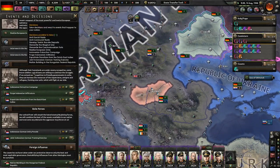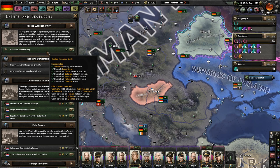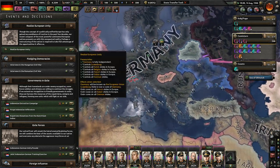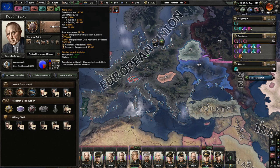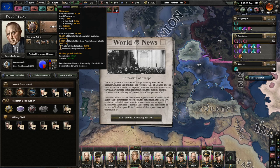I can go ahead and form this. Realize European unity. Through the concept of a politically unified Europe, which has only gained any semblance of traction in the past few decades, our recent conquests of the most powerful continental European nations present us with this unexpected reality. Perhaps our restructuring of the nation is required to take full advantage of the opportunities it offers us. The main powers of continental Europe lay conquered before Germany, and for the first time, the recent dreams of a united Europe seem attainable. A variety of experts, presumably on the government payroll, have already been repeatedly citing the current political situation as the only way to prevent future European conflict. In further efforts to give the outward appearance of a nation for all Europeans, government reforms on the national and the local level are being pushed through at an impressive rate. And as part of those, it was announced today that the country shall henceforth be known as the European Union, so that all Europeans may feel welcome in it.